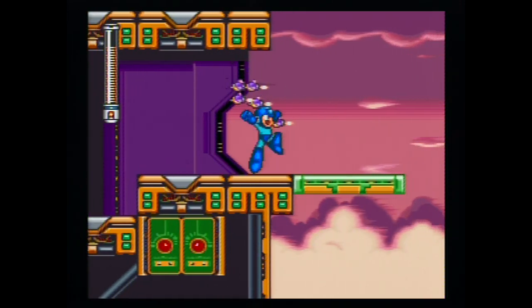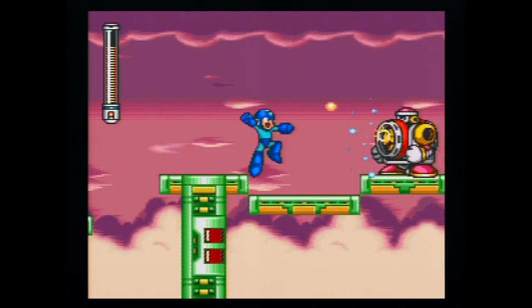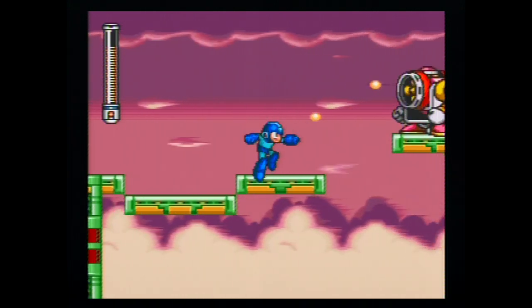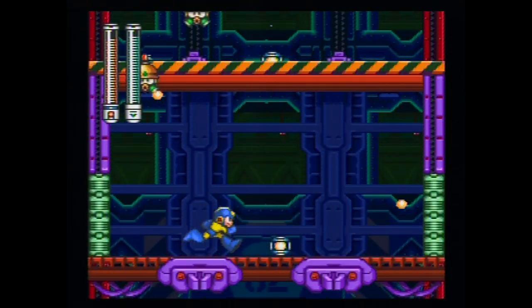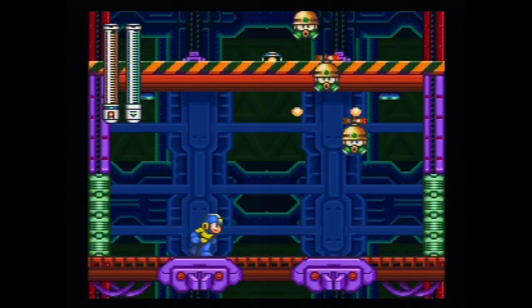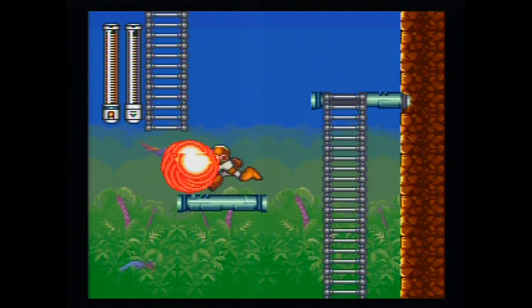What can I say about Mega Man himself? He controls fine — he can still slide and charge his buster. I noticed that Mega Man will now hold his buster out while he charges it; I'm not sure I care for this addition, as it looks awkward for Mega Man to be jumping while performing the charge shot. As for the boss weapons, I like them — they are very useful. The Thunderbolt reminds me of the Elec Beam from Mega Man 1, and the Danger Wrap can be used to get rid of those annoying spikes that shoot along the ground.